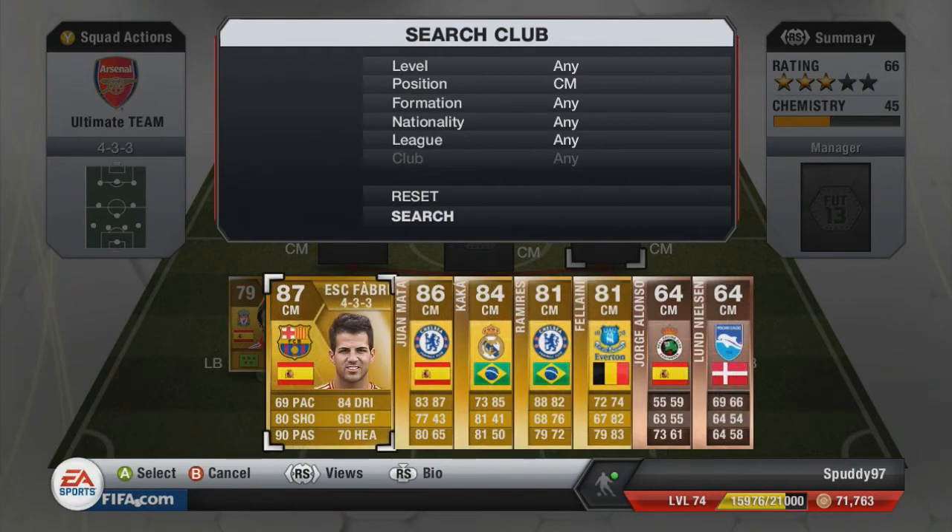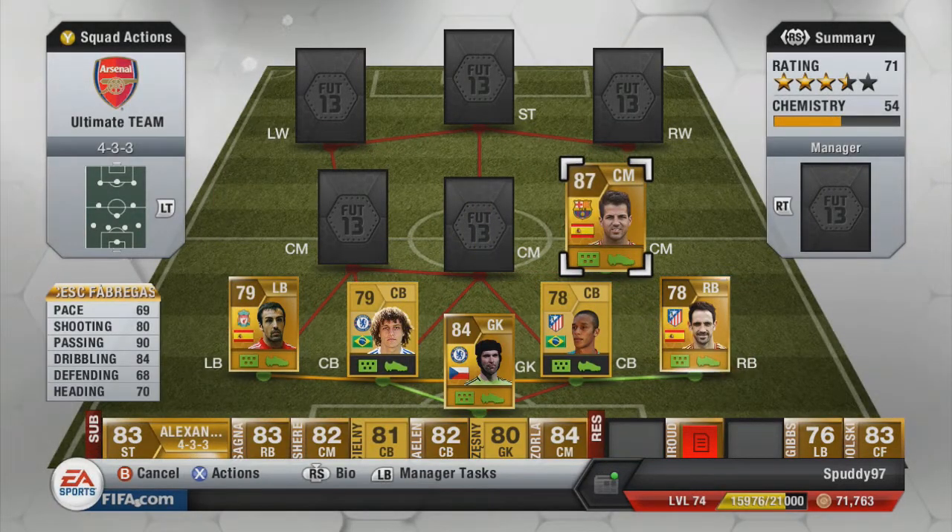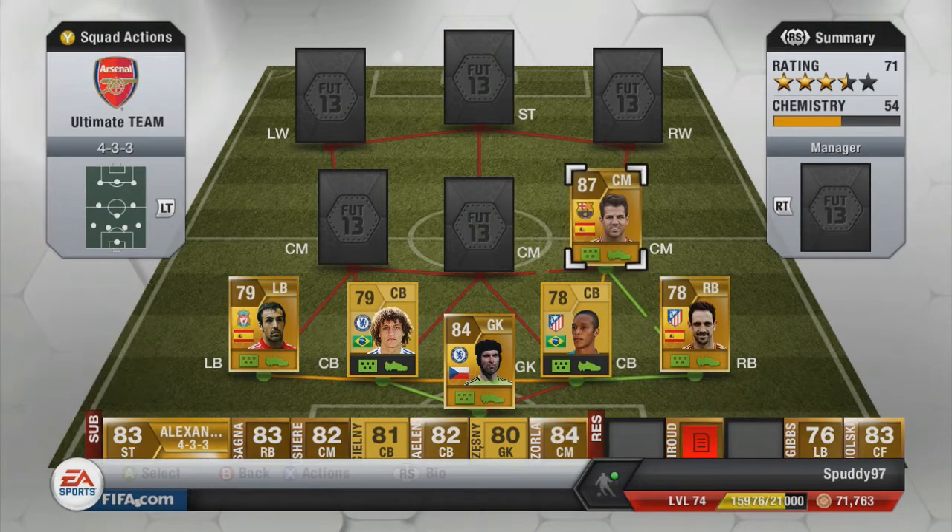For our first centre mid we have Cesc Fabregas. He plays for Barcelona. He has 80 shooting, 90 passing, 84 dribbling, 70 heading and 69 pace, and he's 87 overall. He has fantastic passing — 90 passing — and good shooting and dribbling stats. So once again I'd definitely highly recommend each and every player I'm showing you.